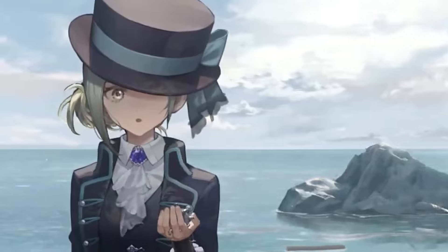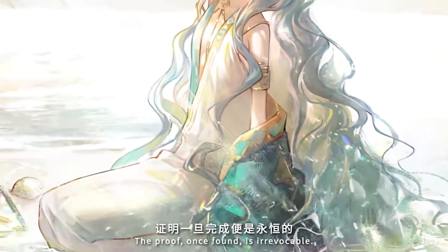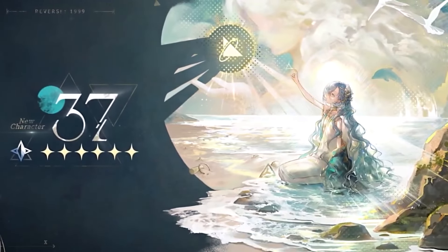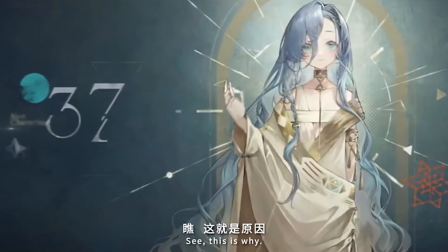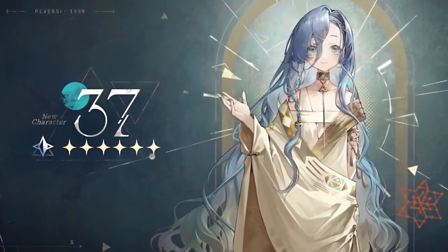37 is a mental support DPS that uses Eureka, a special meter that empowers herself and her allies. Filling the Eureka bar is top priority. By doing so, 37 unleashes an extra mass attack, dealing damage to the enemy. Her specialty is buffing allies and dealing Genesis damage, a type of hit that ignores enemy defenses. Let's start by checking out her kit.